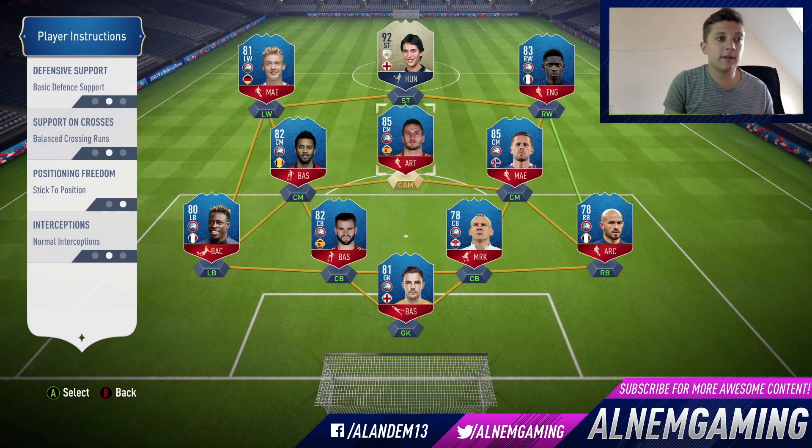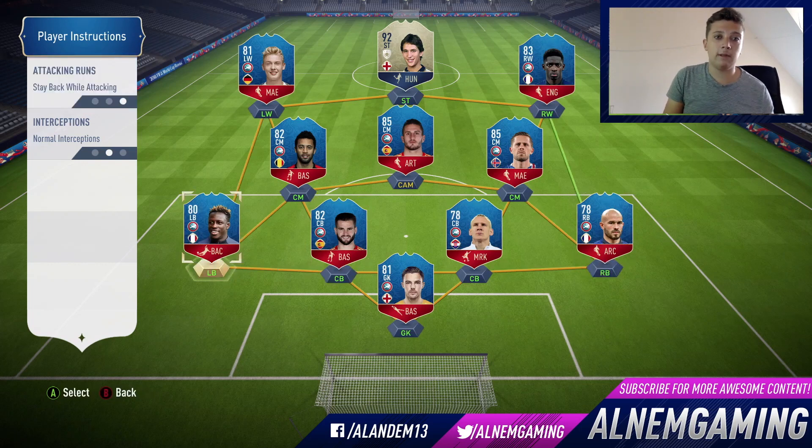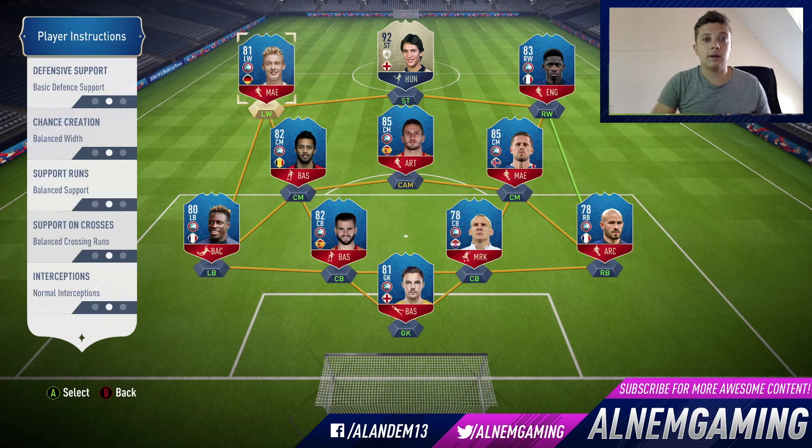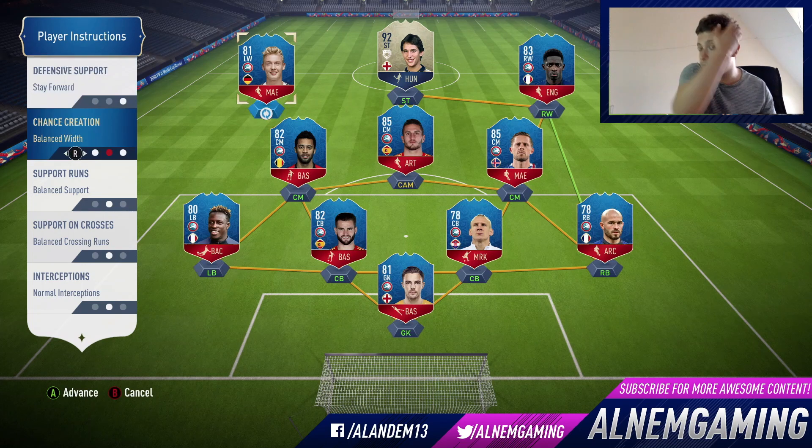Let's get on to the player instructions and custom tactics. It's going to be the same as most formations — not really much has changed. Stay back while attacking for both your left back and right back. The 4-3-3 works slightly differently with your midfielders, and I believe that's the most important area. For your left wing and right wing, you want them to stay forward — you don't want them to come back.